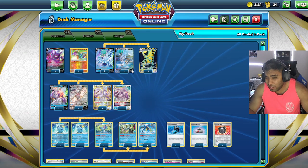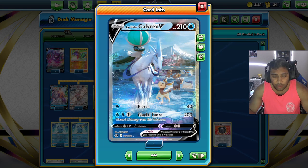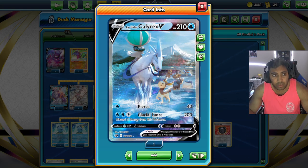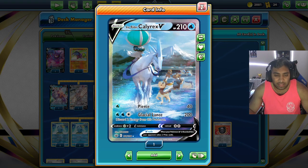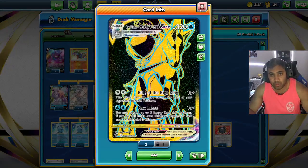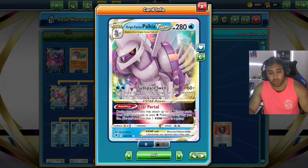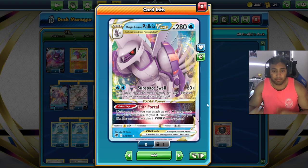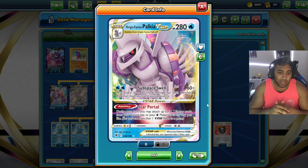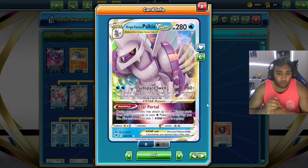We run a three-three Ice Rider V line — that might be right, but we might need to bump it to four. Ice Rider Calyrex is not the best starter, and there aren't many great starters in this deck. We just Pierce turn one into Max Lance turn two. We also have a two-two Palkia line. Palkia's Subspace Well attack hits for at least 160 — our bench is almost always full — or 190 with Choice Belt.